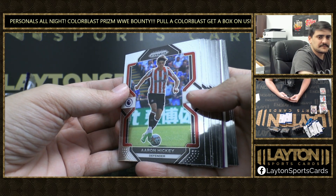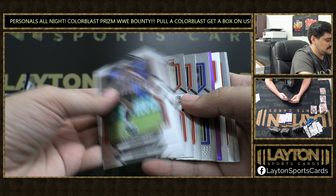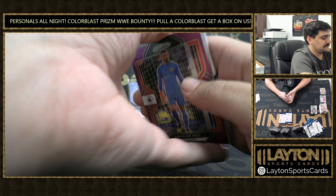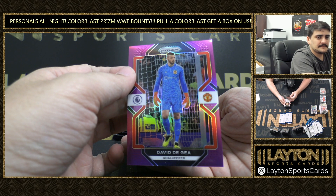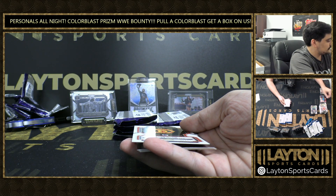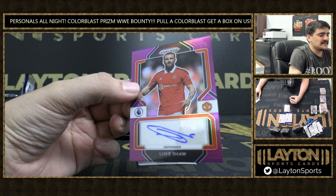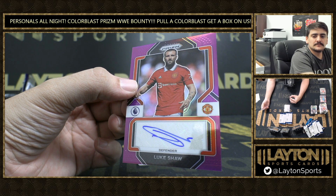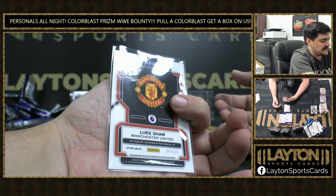Looks like we got our auto. Purple is David De Gea, number to 49. And our auto is Purple to 25 — Luke Shaw, for Man U. Not bad there on the Man U defender. Nice purple to 25, solid color.